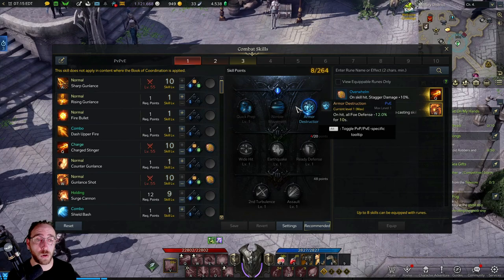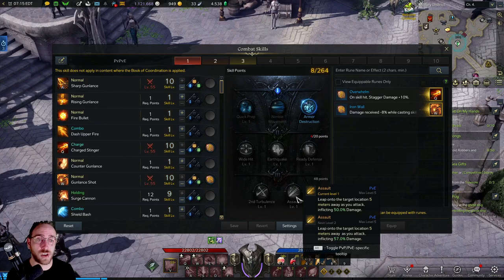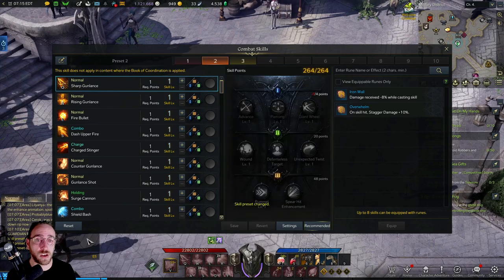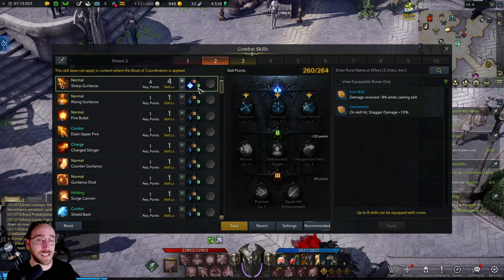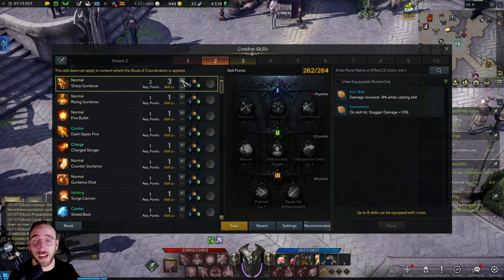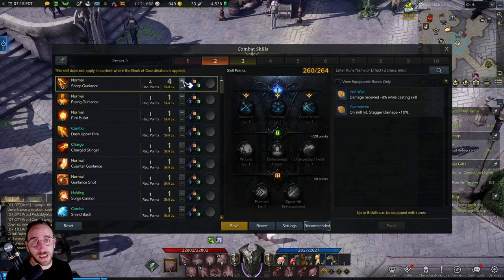You have three tiers of this leveling mechanic. The first one unlocks at skill level four — we'll have a look over here. So for Sharp Gun Lance, for example, the first tier unlocks at skill level four. You do that by using the plus and minus buttons. You can change these at any time in the game — that's one of the main things I really like about the skill and tree system.